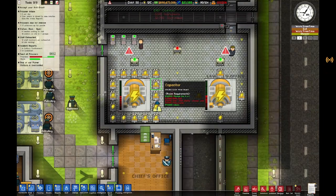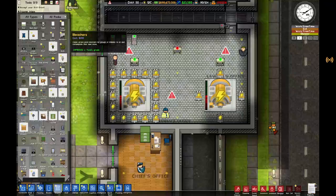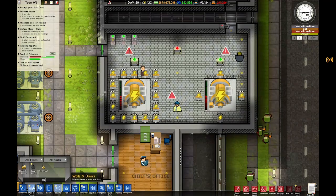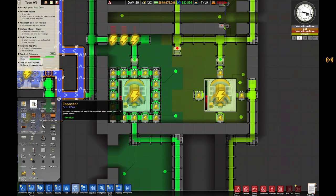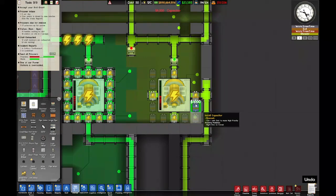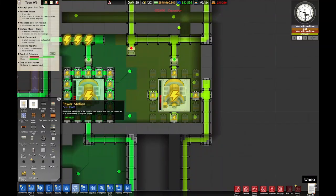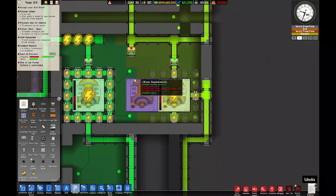What is this? Capacitors. Let's go ahead — is it in objects? Is it in Utilities? Yes — capacitors increase the amount of electricity generated. We'll go ahead and have a row of these placed around the power station. I think we should also build an extra power station just for safety.